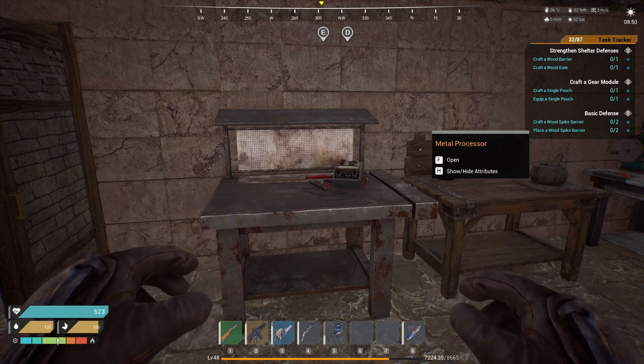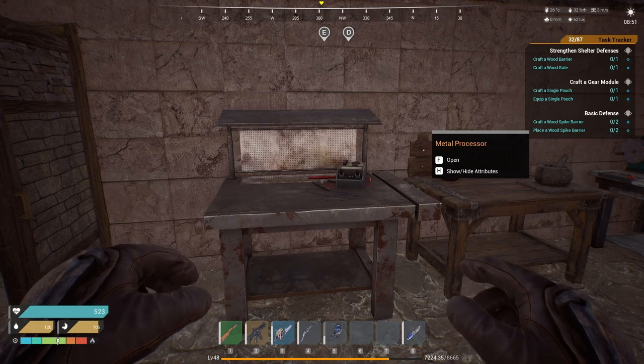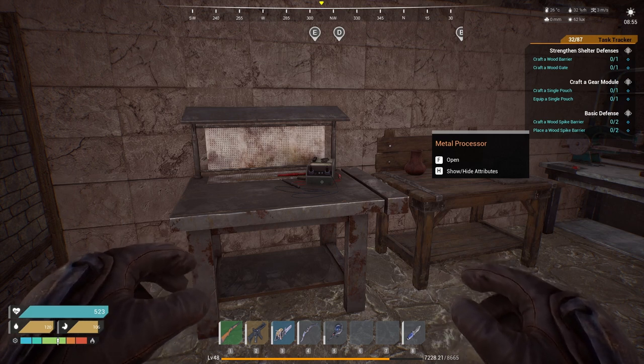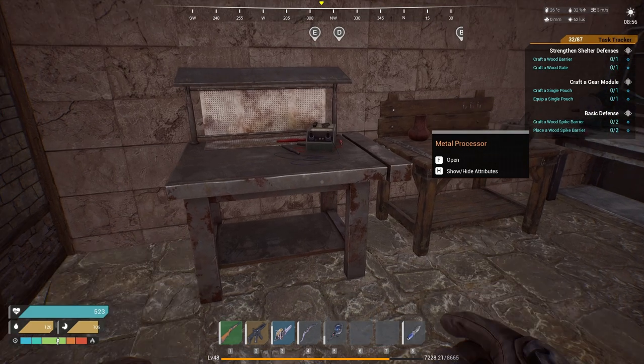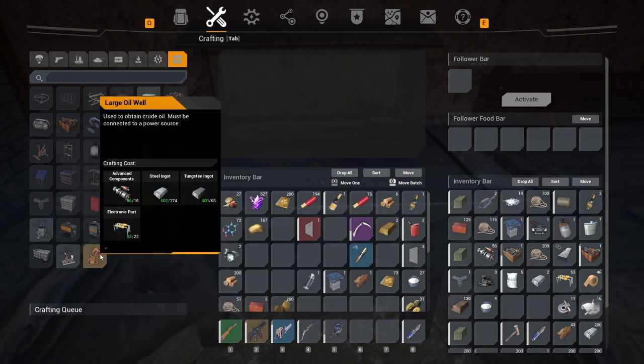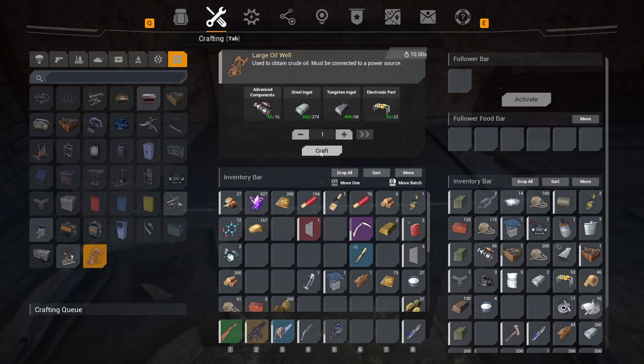What's up everybody, it's your boy Frost and I'm back again with another video. So I unlocked a larger oil well and a larger mine shaft, and these things are expensive to make. We're gonna build it today, put it out, stack it up with gas, and see how much crude oil and ore we could get. As you can see, listen when I say expensive — expensive.